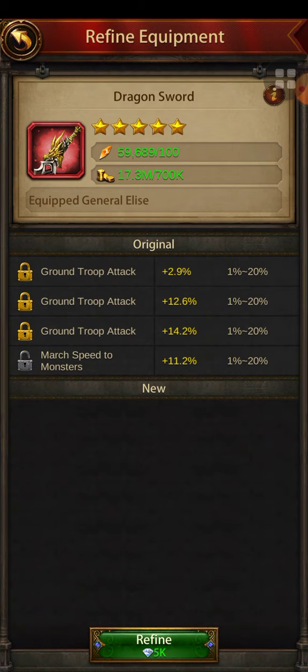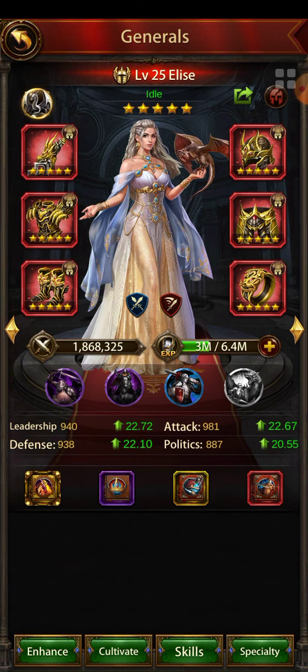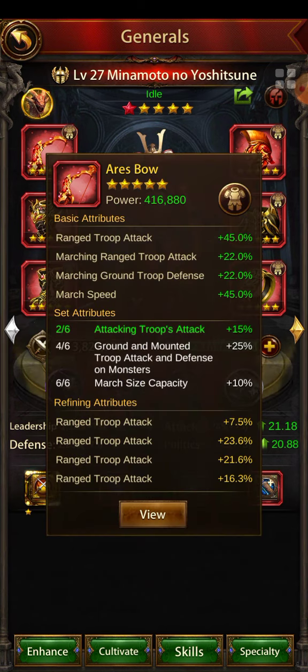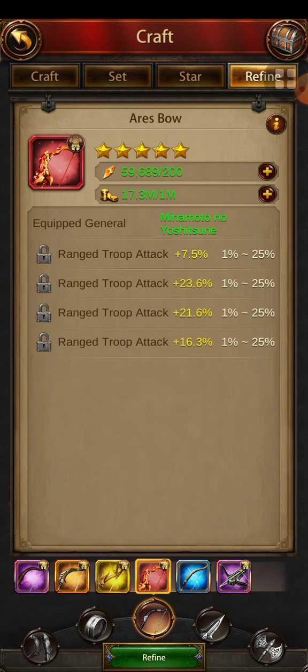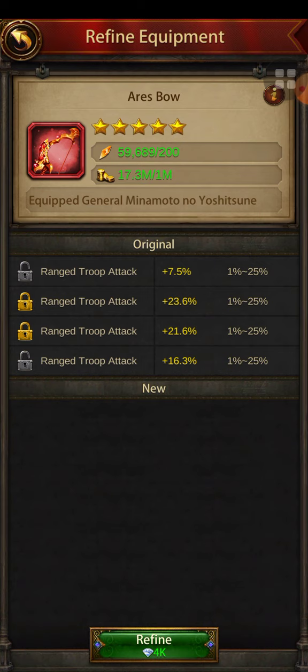Look at my Minamoto — I refined the Ares gear (RSG) using this super refining method, though it's not completely finished yet. I got 7.5 percent, 23.6 percent, 21.6 percent, and 16.3 percent. Right now if I want to keep refining I would lock these two high stats and press refine at 4k gems — RSG is more expensive than dragon gear — then keep selecting until I get what I like.